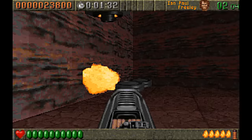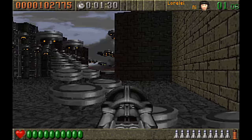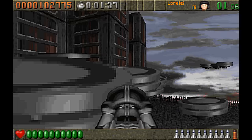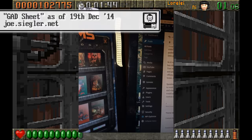Some GADs rose and sank, whilst others provided a handy stairwell. According to Joe Siegler, they were an absolute pain to code up, and their positions had to be manually entered in hex values — for which the value sheet known as the GAD paper is still attached to Joe's monitor to this day.